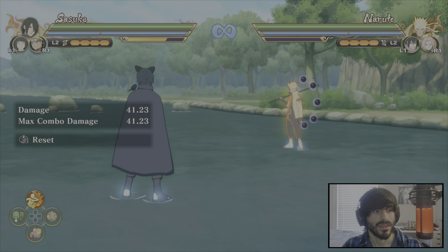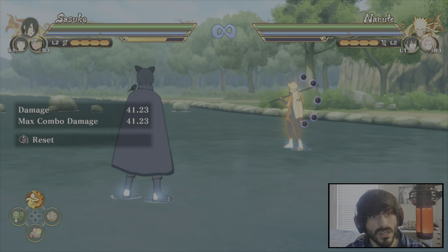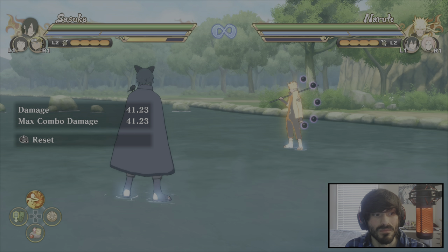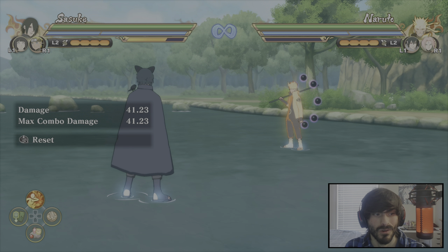The sixth step is going to be to practice. We've gone over the basics: which controls I recommend, some good supports and mains to pick, how to use dashes, support, movement, and counters to open up your opponent or get them off of you, how to manage your substitutions, and how to do a basic BNB when you catch your opponent with no subs. Now you need to go out there and practice these skills in real matches. Do not be worried if you lose at first — the more you play, the better you will get.